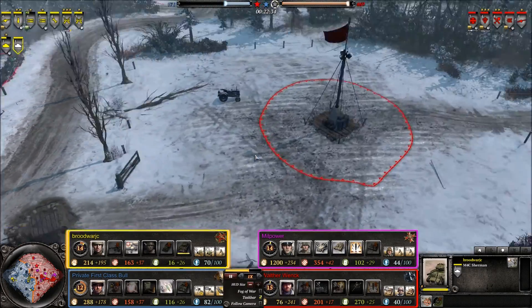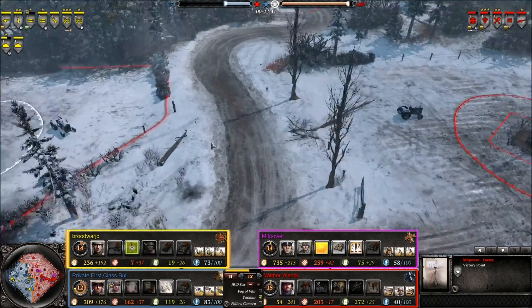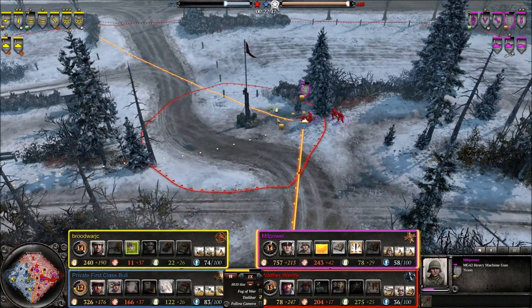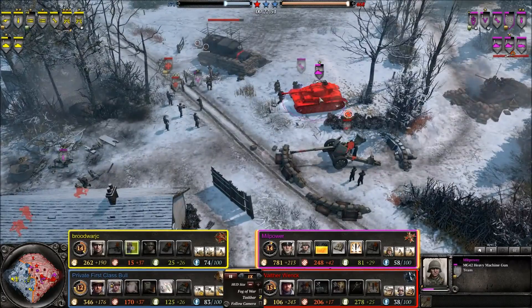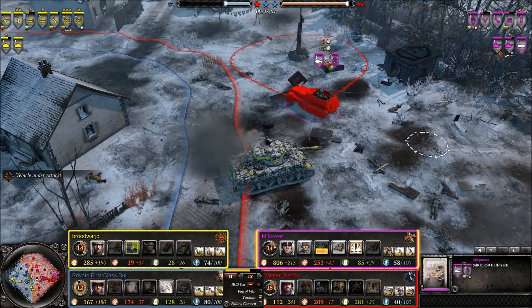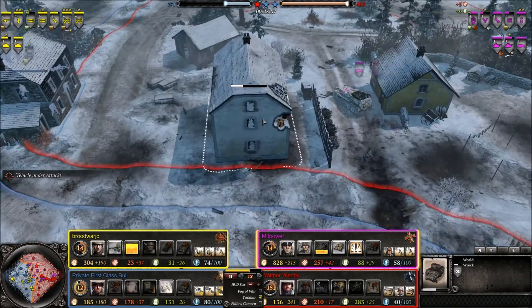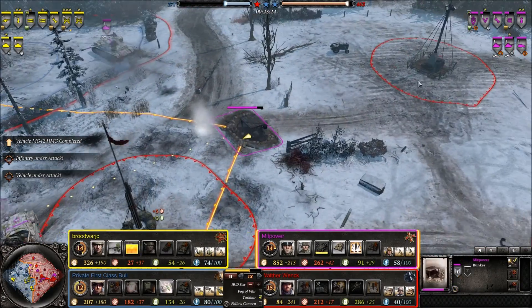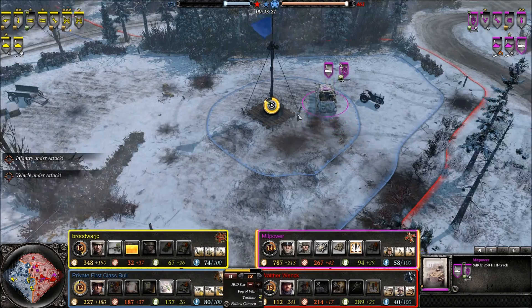Allies trying to take the victory point back up here — there are two victory points right next to each other, so they might as well walk over and take this one as well, because they definitely need to catch up. A new MG-42 machine gun guarding this — a pretty good spot, it guards all the way down here and for the most part all the way over there as well. Panzer IV getting repaired up. Half-track moving along with some Panzer Grenadiers. Panzer IV making these troops run away — couldn't get to the other victory point. The Axis are going to drop off troops and take this victory point back.